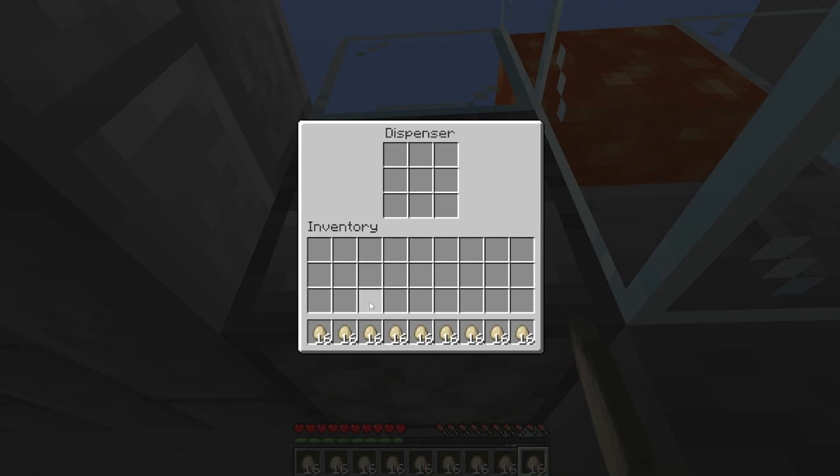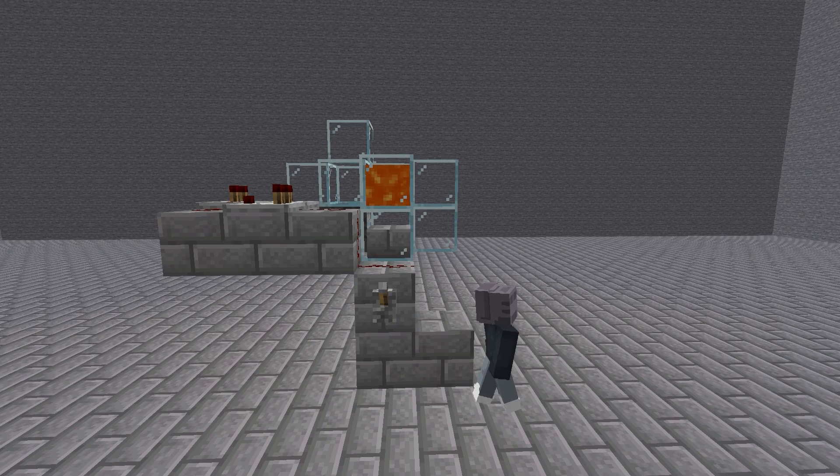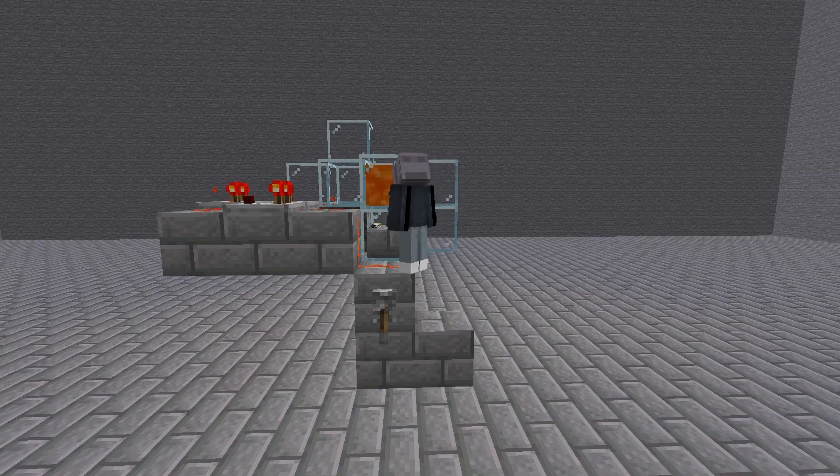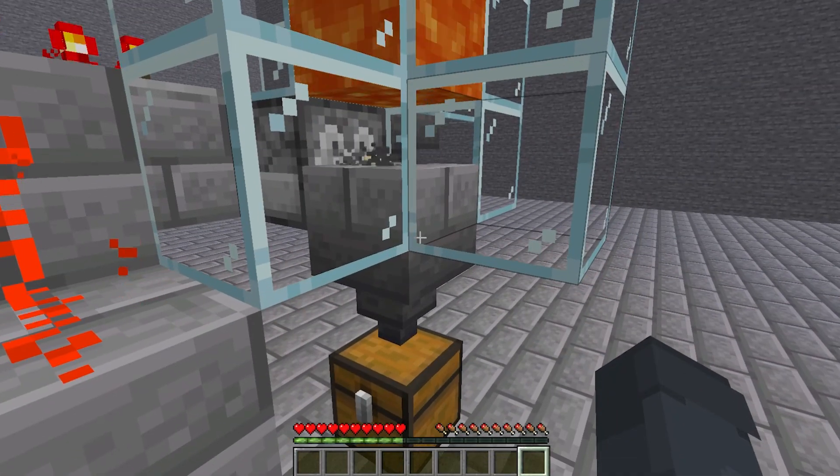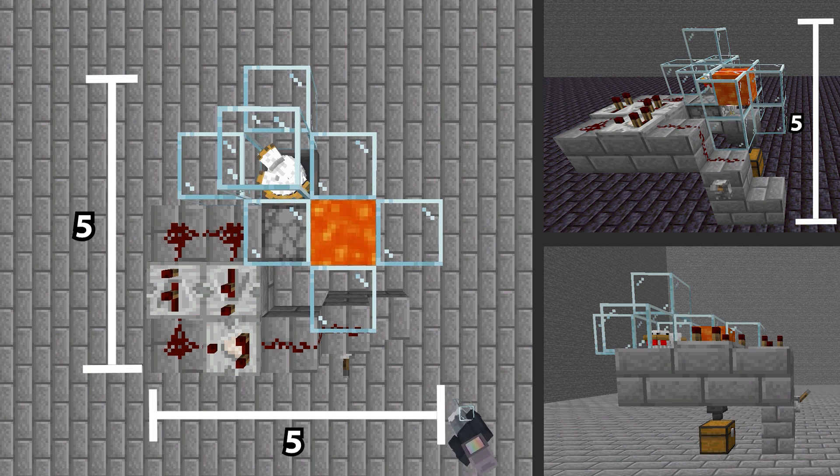The next step is to fill up the dispenser — if you already have eggs, or you're just gonna wait for the chickens in the back to supply you with eggs. Now here a little bit of a test to see if it works, and it does. Here you can see the whole farm from every view.